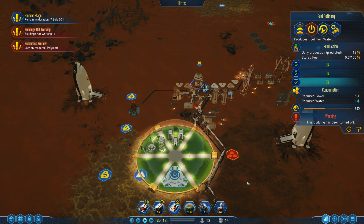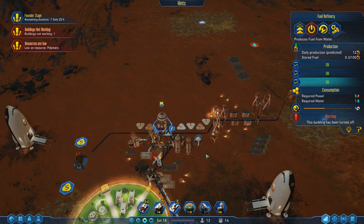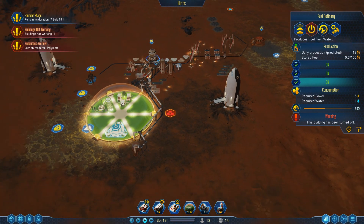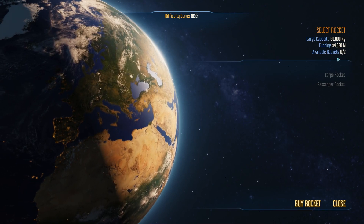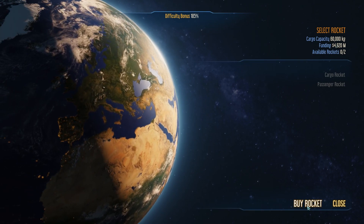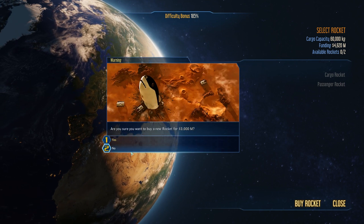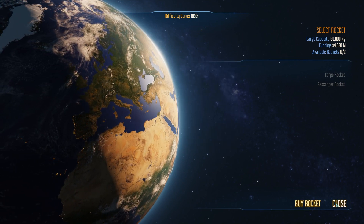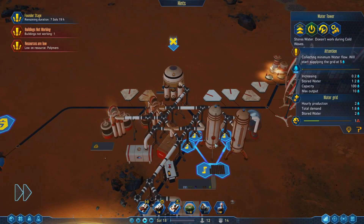Hello, it's Scott Manley here, and welcome to part 5 of Surviving Mars. We are starting to run low on stuff. Now, we could actually buy ourselves another rocket — we have the money. How much does a rocket cost? I think it costs like $3,000. I don't want to spend $3,000 on that, but I will try to figure out how to keep everyone alive.